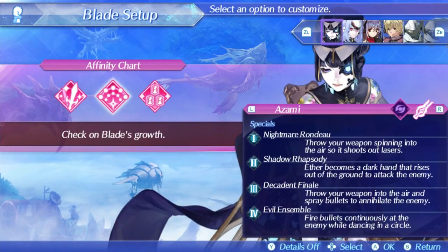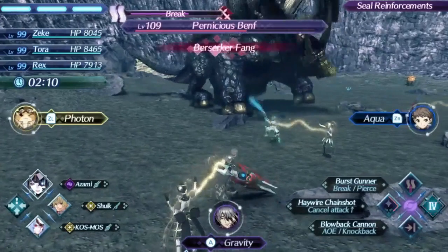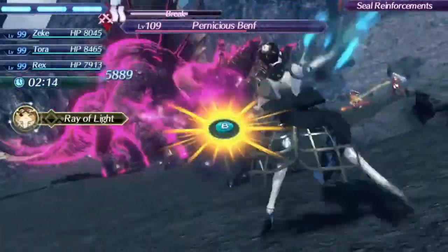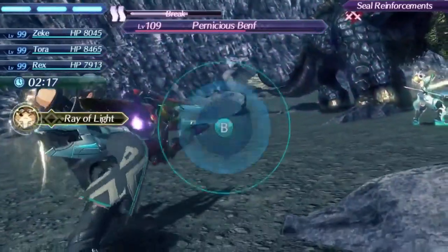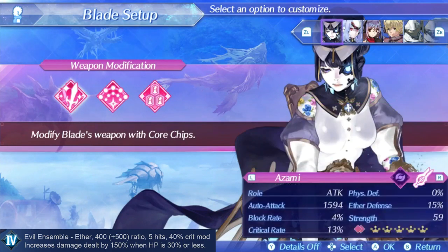Level 4s can't be used in chain attacks without a full burst, but you can use a level 4 when low on health to do decent damage. Azami's level 4 is Evil Ensemble, which comes with a 40% critical hit modifier and a lower damage ratio of only 900 total. It's a good option when you're low on health and need to block an attack while preserving your low health status for a chain attack, and it can also be used to set up fusion combos. Despite lower damage ratios overall, her high hit counts and low-health multiplier make her specials great options.